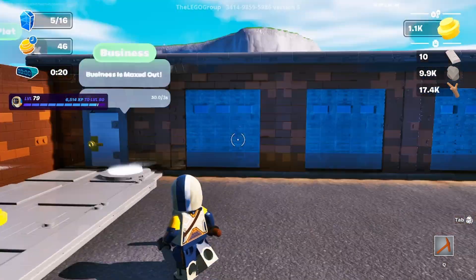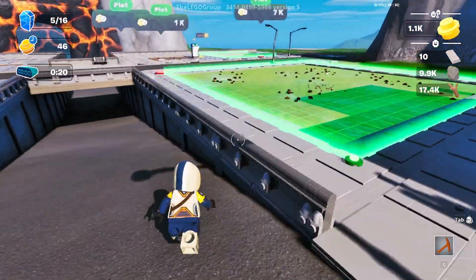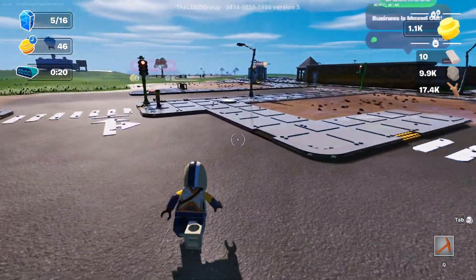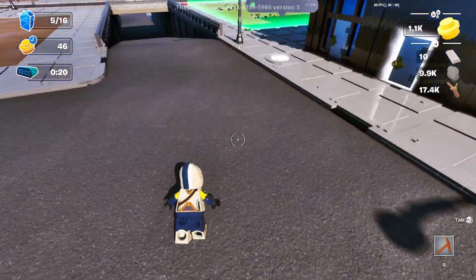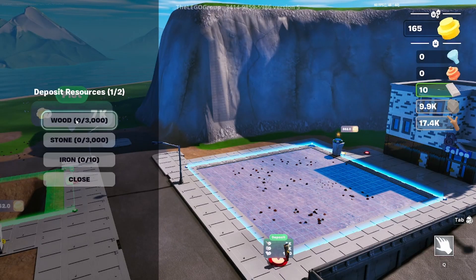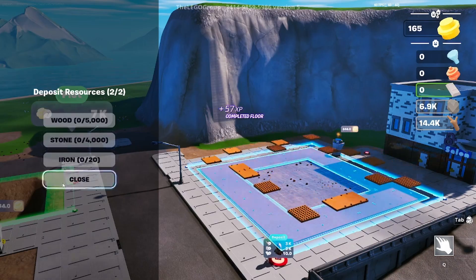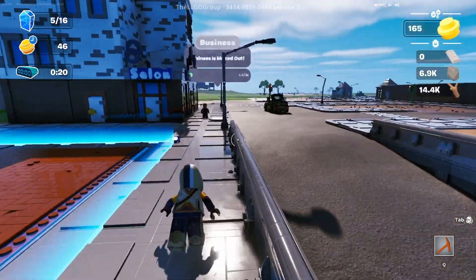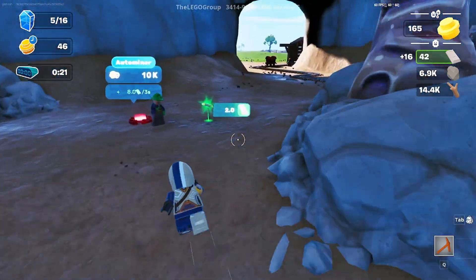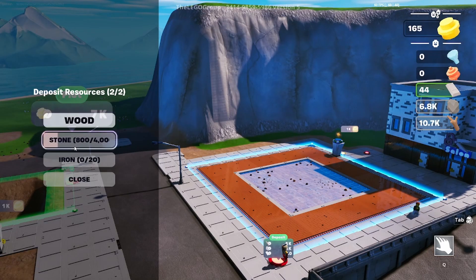Earn passive income - 30 per 3 seconds! Now we're getting into business. We can order the next plot for 1k - this is the forest area. Let's just do it now. Purchase! Need 3k now - thankfully I have enough. Running a bit low on materials. Boom - that's done!